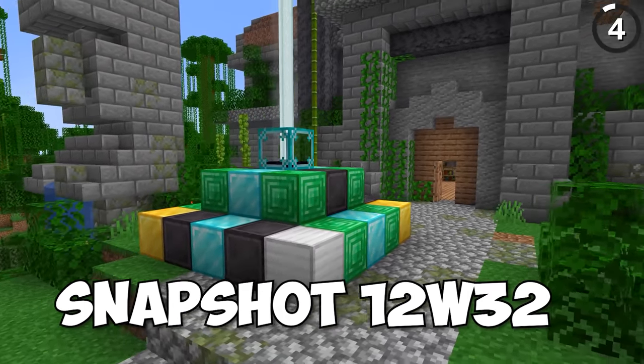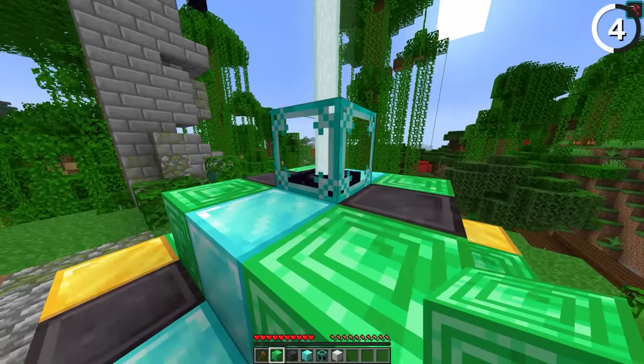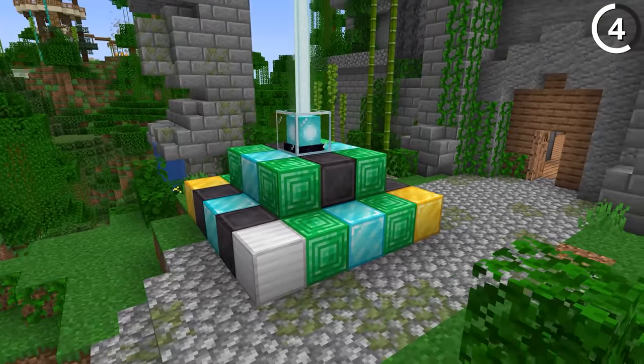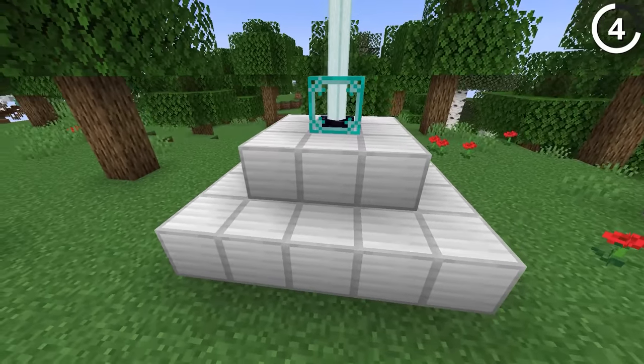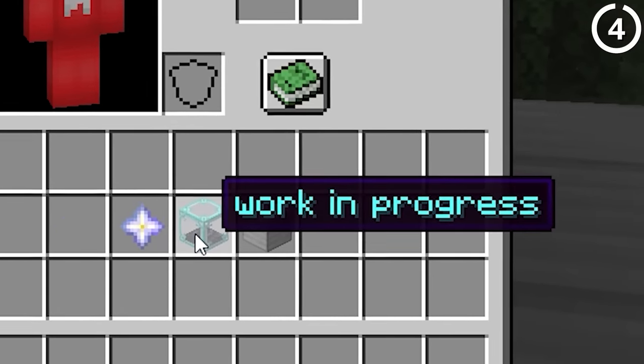In snapshot 12w32a we got a new block called 'work in progress' — a catchy name. Even unfinished, any Minecraft veteran can notice that this eventually became what we call the beacon block. Though to get there, it had to go through four separate texture variations, which definitely lives up to the work in progress name after all.